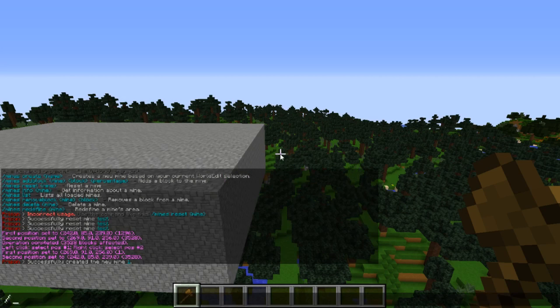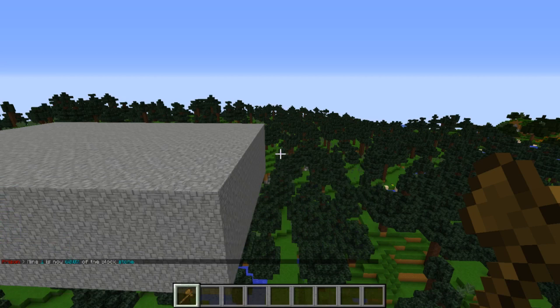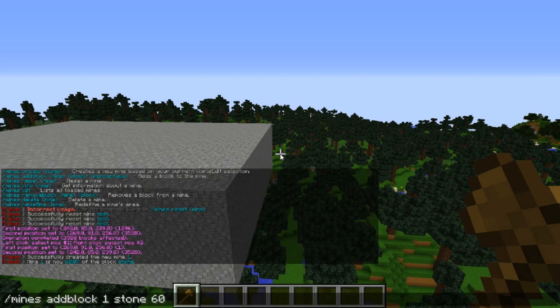We need to add blocks and the percentage of those blocks appearing. You want to add stone but also ores, which is the most important feature. Type `/mines add block`, then the mine name — so 'A' — then the block name. I'm going with stone at sixty percent, which is what it will be when the mine regenerates and automatically resets itself.